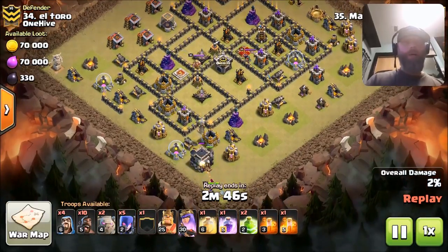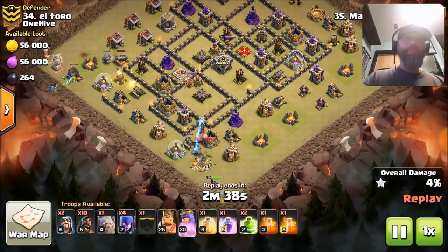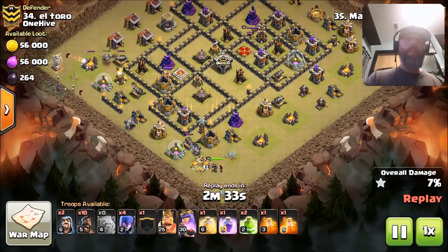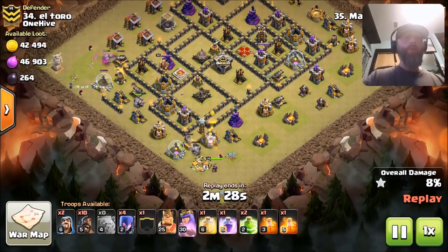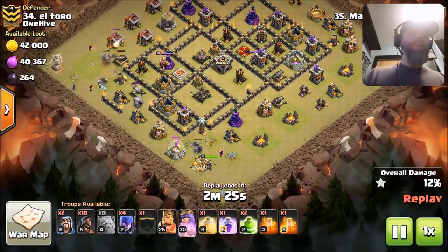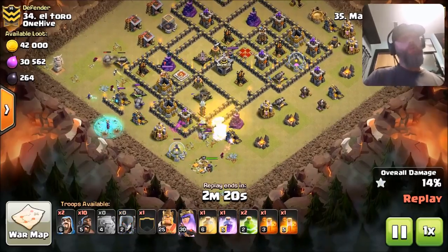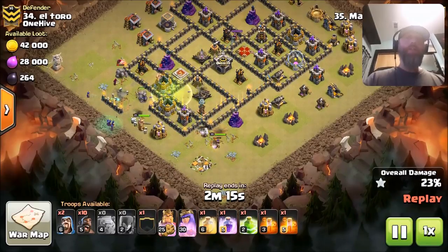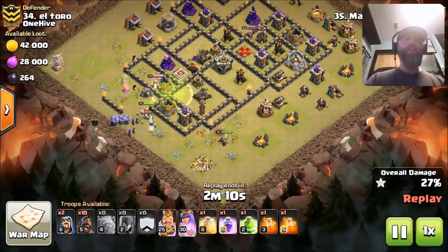Okay, here's the Golem. He's going down at the bottom. It's a standard Witch Slap spell comp — two jumps, a Rage and a Heal — and he's going to have bowlers in the CC. He's making the funnel here, being very patient, and that's what you've got to do. The funnel is the most important thing for any attack, guys. If you cannot get your funnel made and you don't get that core push into the base, most of the time your attack is doomed. But you can salvage it — it's possible.